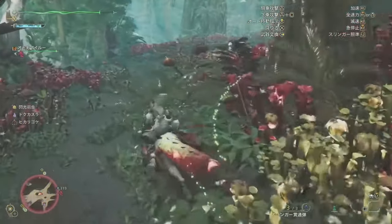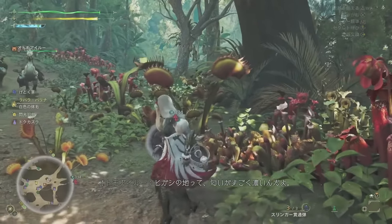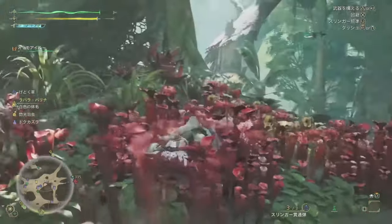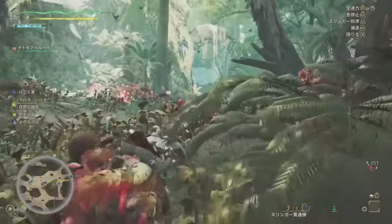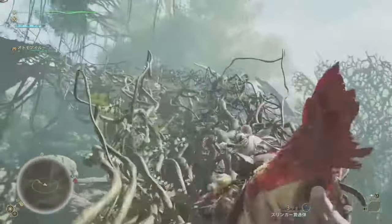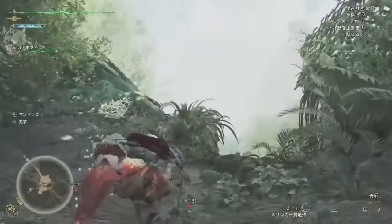We also have a preview of how endemic life interacts with even plant life. There's a Venus fly trap that snaps up a little bird that lands on it and eats it. If things like this are going on — not just between small monsters, endemic life, and large monsters, but plant life as well — we have thorns that create bleeding and Venus fly traps eating small endemic life. There must be so much depth. If this is just what we saw from the TGS demo, there must be many more examples of things creating a deeper, more intertwined feeling within this large and vibrant environment.